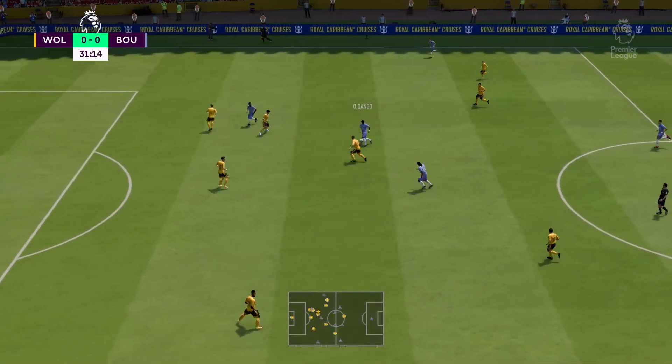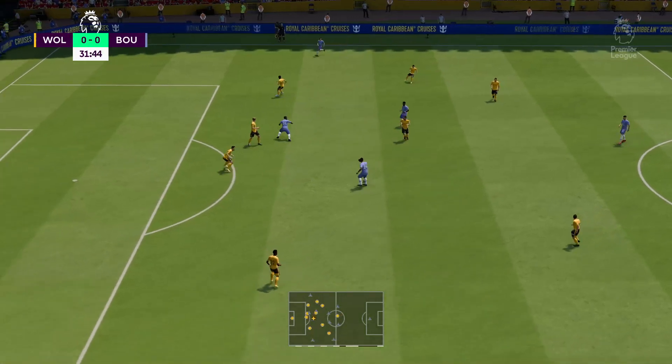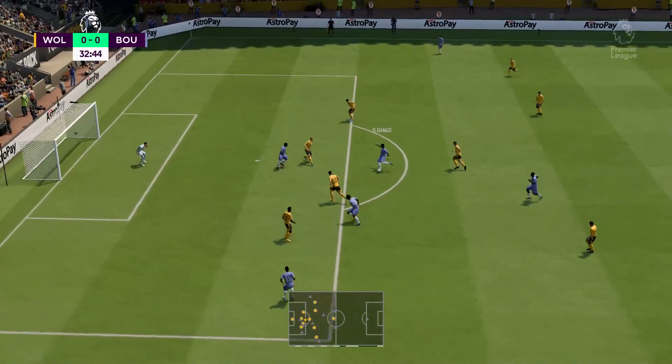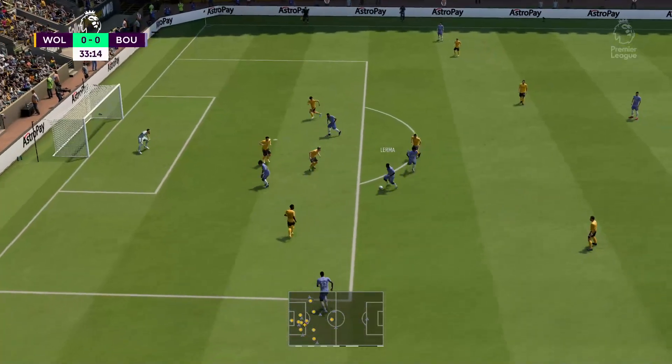Semenyo — Uatara — oh, they've given him too much space. Can he convert? Determined block.